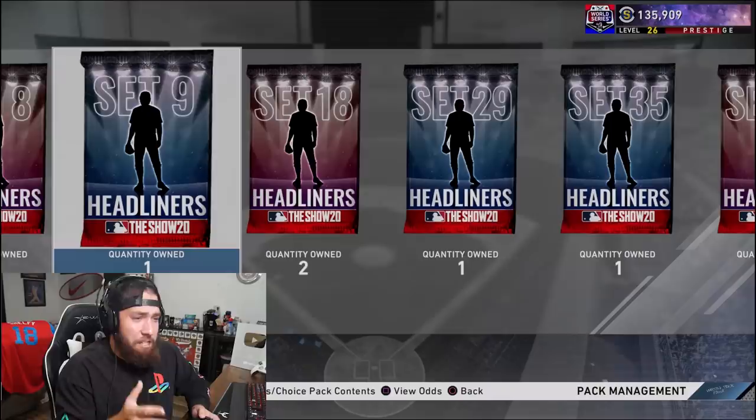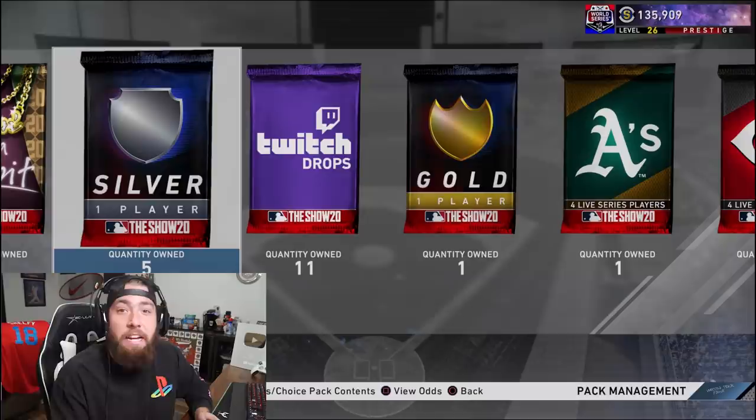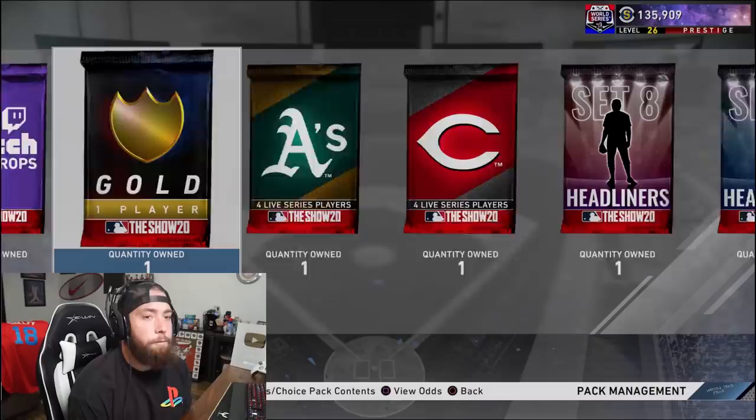Look at all of these packs! Look at the amount of packs that we have in our inventory — this is just insanity! This extreme program in the game gives you ridiculous amounts of packs. I'm not even done the conquest map and I didn't even start the moments yet. We have like 200 packs, 15 headlights — it's just insane. If you want to see a variety pack open, hit that thumbs up down below, it's coming in hot.